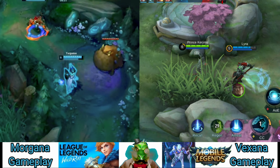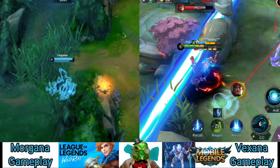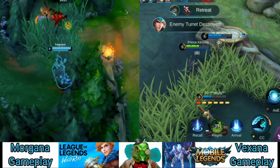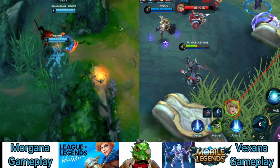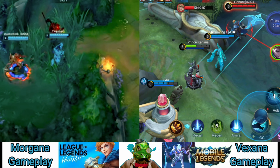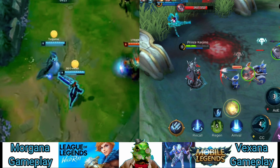Soul Shackles — Morgana's ultimate: when used within range, Morgana latches chains onto all nearby enemies, dealing damage and slowing them briefly. If Morgana is able to keep the chains intact for 3 seconds, all enemies still attached will be stunned for 1.5 seconds. This is a tricky ability to master but when executed correctly can be a big game changer in teamfights. Put a point in R whenever possible.